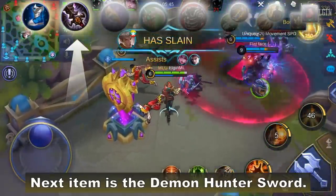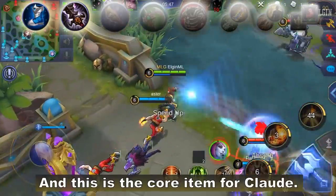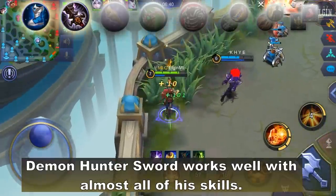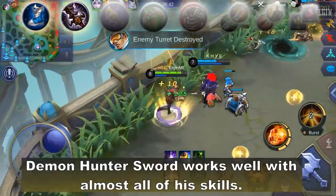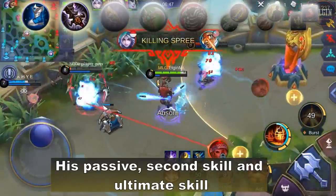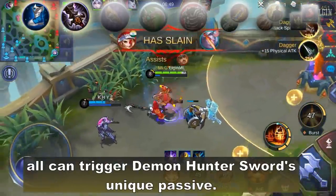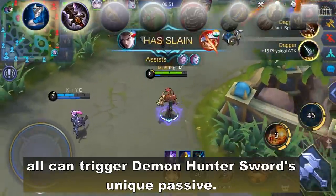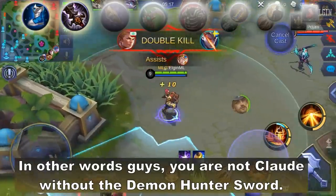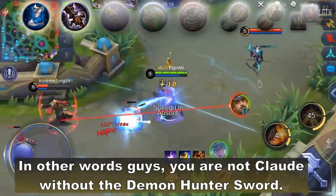Next item is the Demon Hunter Sword, and this is the core item for Claude. Demon Hunter Sword works well with almost all of his skills. His passive, second skill, and ultimate skill can all trigger Demon Hunter's unique passive. In other words, you are not Claude without the Demon Hunter Sword.